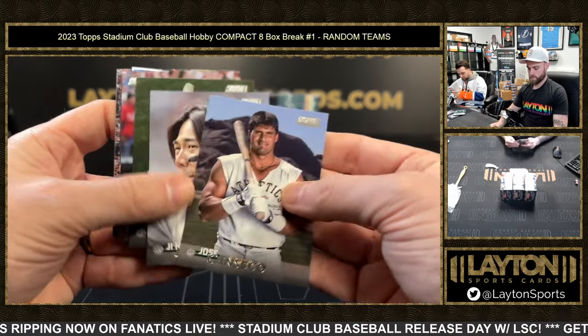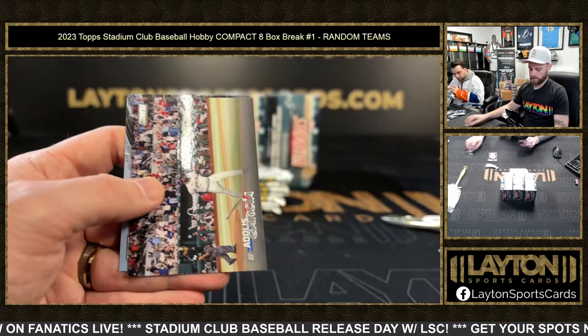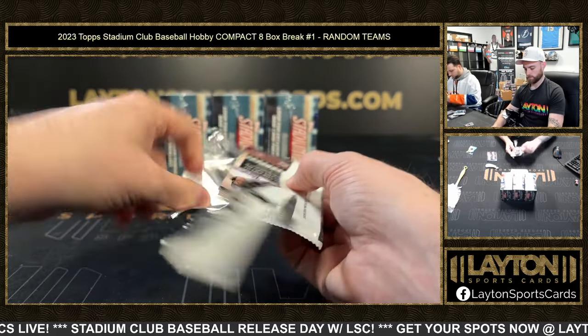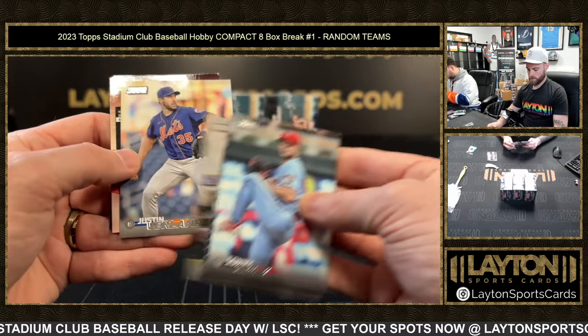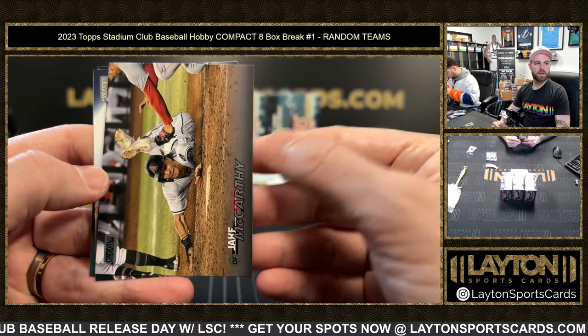That one is for the Giants. Triumvirates Garrett Cole Yankees — on that Will Clark rainbow. And then McCarthy black foil for the Diamondbacks.